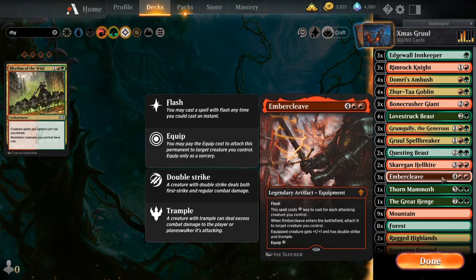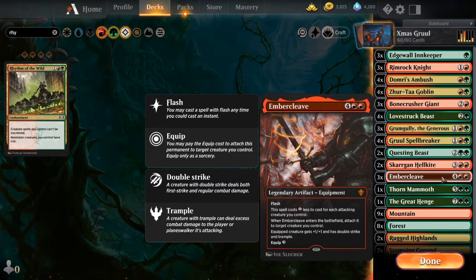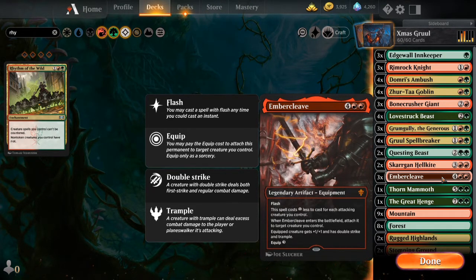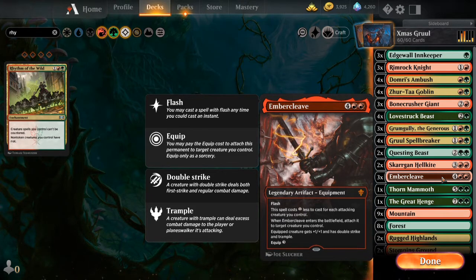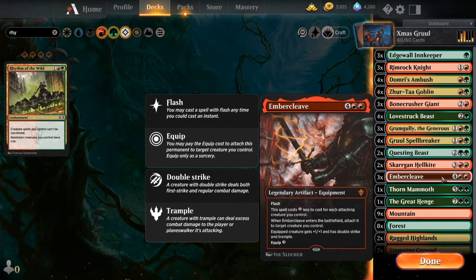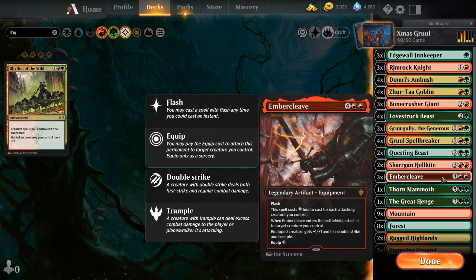Up next is Embercleave - obviously one of the best cards in Standard right now. The nice part for us is we're trying to go a little bit wide with this deck, so it actually makes the casting cost go down. Also it's one of the few ways I can give creatures in this deck Trample, and it gives them Double Strike too. If I put something like this on, say, the Questing Beast - that's pretty much a good game. It's already a large creature, now it has Double Strike and Trample and just kind of wrecks their Planeswalkers. I've never used Embercleave before but I've lost to it plenty of times, so it's nice to finally plug it into a deck.